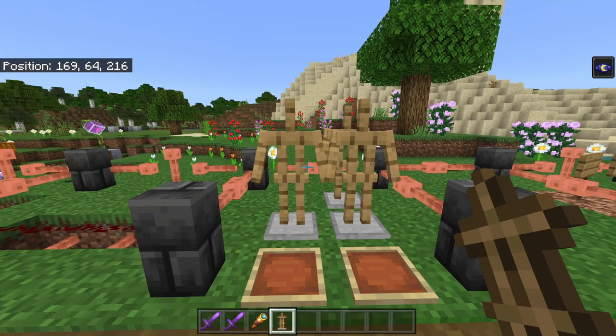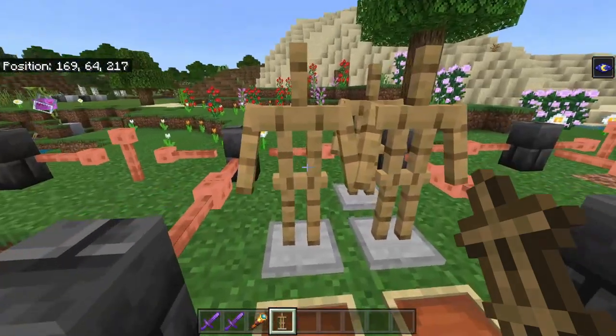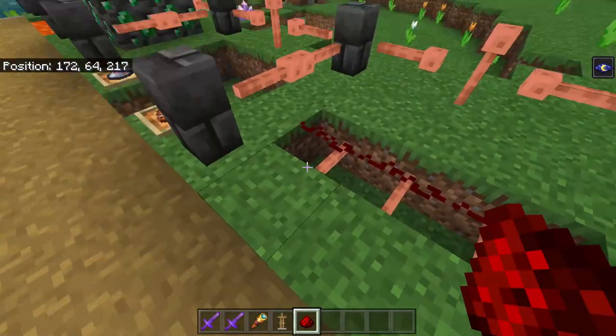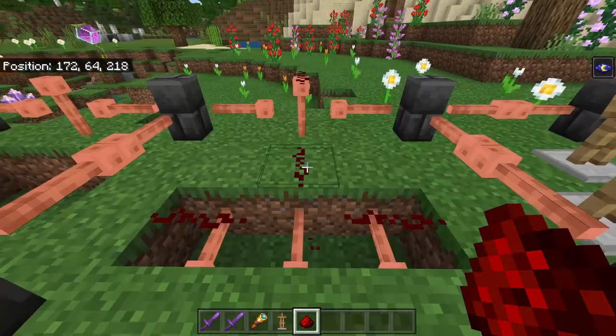Up next, I found this one completely by accident — it is totally pointless, not a tip, trick, or glitch — but did you know that armor stands cannot hold armor stands? Number six: you can actually place redstone on top of these things. It looks pretty cool, but it doesn't link up from the floor.